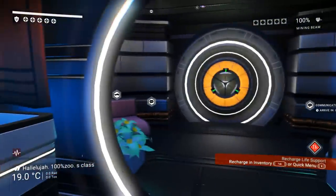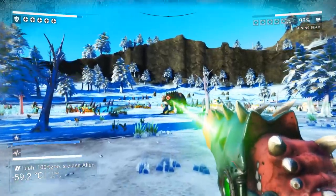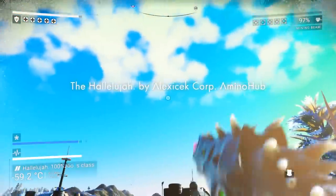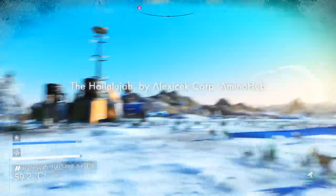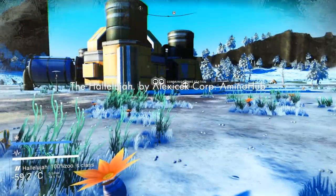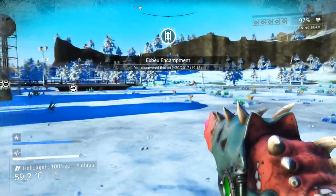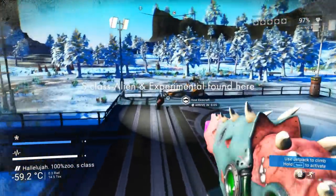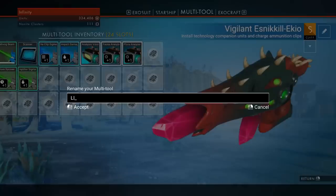Oh my god — the alien multi-tool is here! It's so beautiful, it kind of looks like lipstick. It's much better than what I currently have. I buy it. How does it look? This is unbelievable. For anyone wanting to come here, I'll leave the coordinates in the description box. Make sure you have at least 7 million credits — or 4.9 million if you already have another S-class. There are two versions: alien or experimental. I'm calling mine 'Lipstick.'